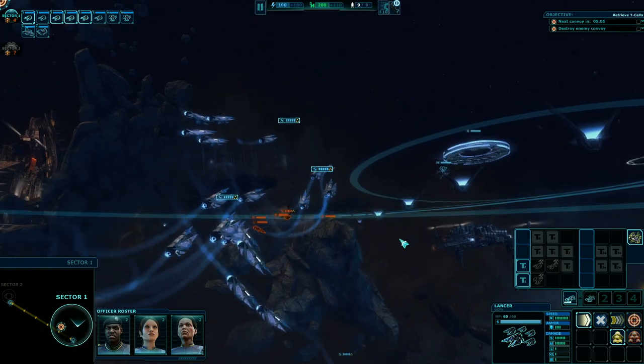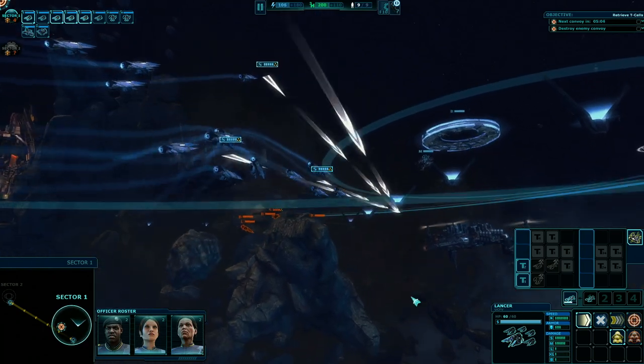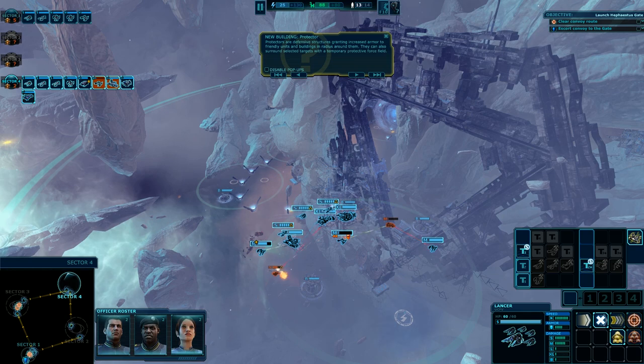Navigation in Ancient Space allows full 3D movement, meaning you can order your units in all free axes.